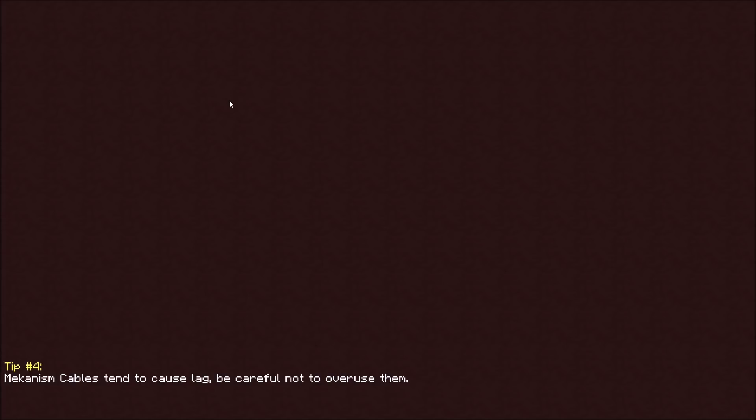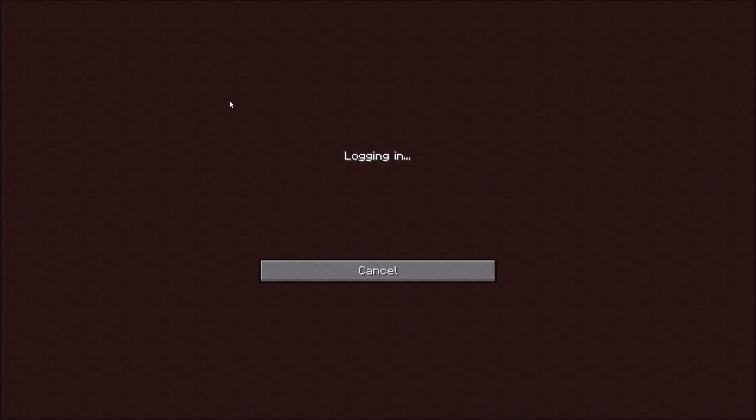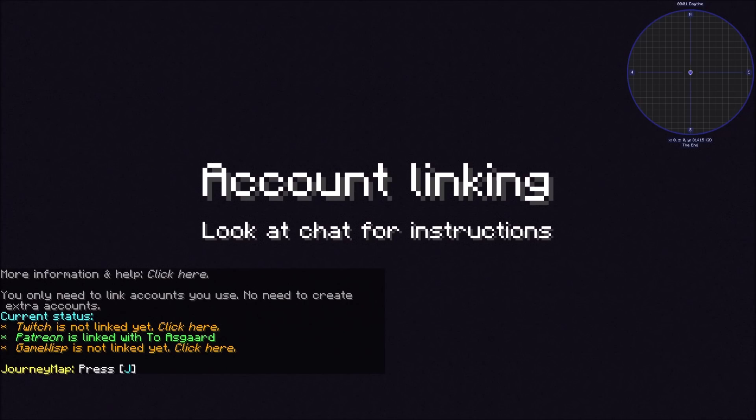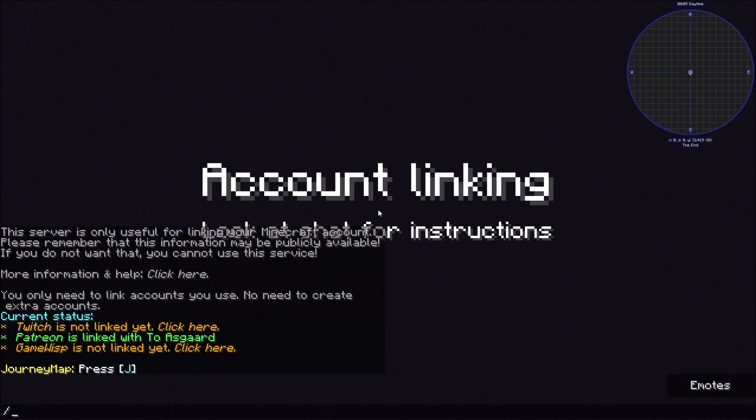All you have to do is join that server. We'll give it just a second — it actually spawns you in kind of a void, you're not going to be able to run around or do anything. It says 'Account Linking — look at chat for instructions' and it tells you right here: 'This server is only useful for linking your Minecraft account.'